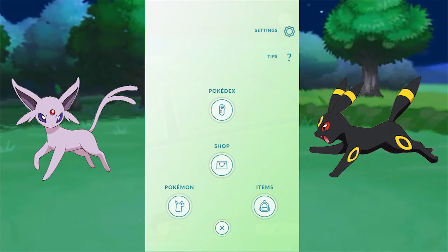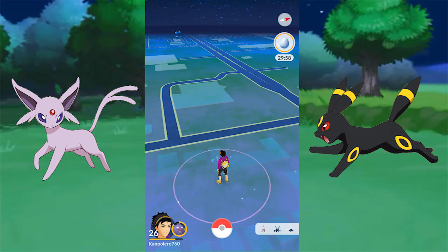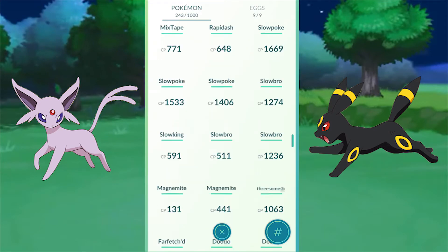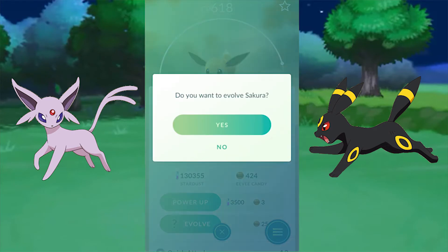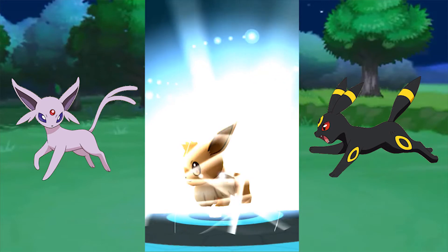I'm going to go ahead and pop a Lucky Egg real quick because I forgot. These are new evolutions, guys. Just like I said, name it Sakura — S-A-K-U-R-A — you can pause the video. And we're going to go ahead and evolve and get our first Espeon.